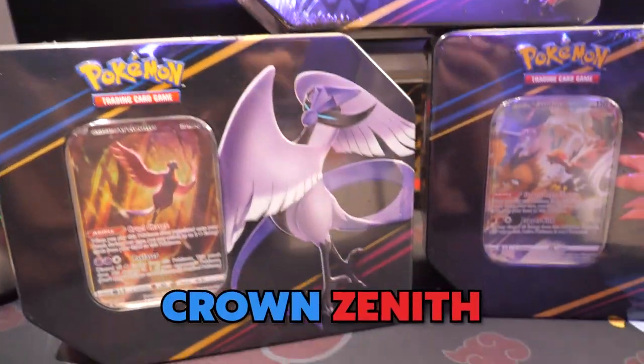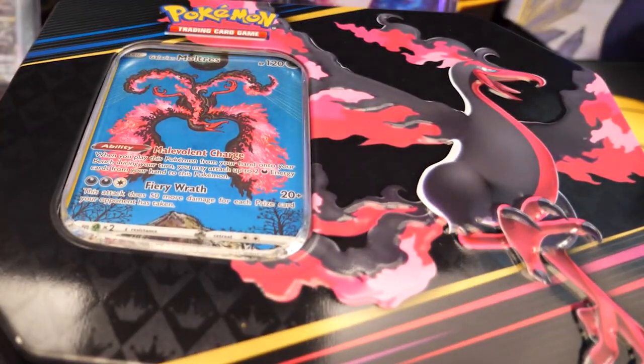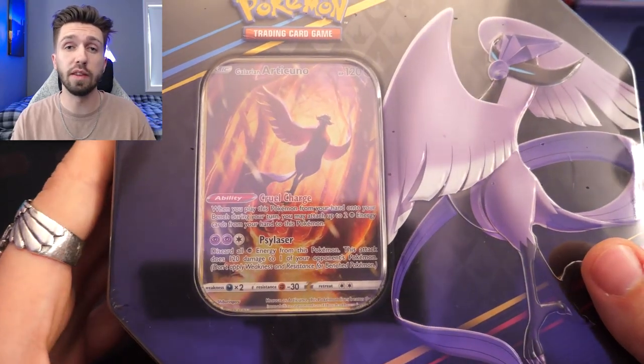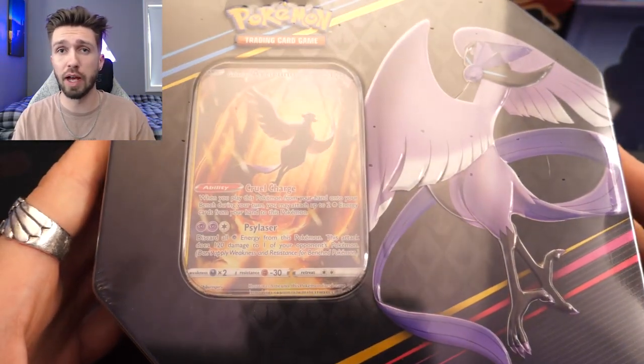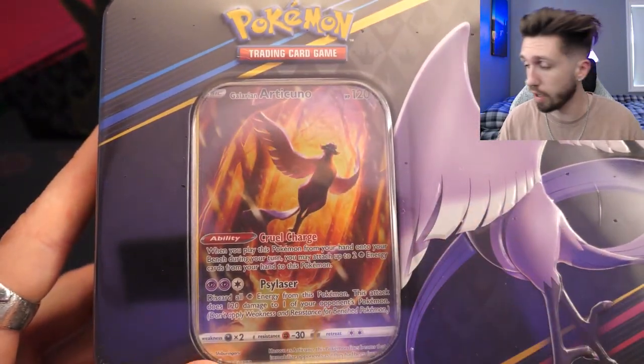These are the final tins in the Crown Zenith collection. Crown Zenith is known for its high pull rates and absolutely stunning cards. So today we're going to be opening up three of these tins — one for each legendary bird: Moltres, Articuno, and Zapdos. Let's kick it off with Articuno, otherwise known as the Frozone bird. Each of these tins contains five Crown Zenith packs and the beautiful artwork you're seeing right here.